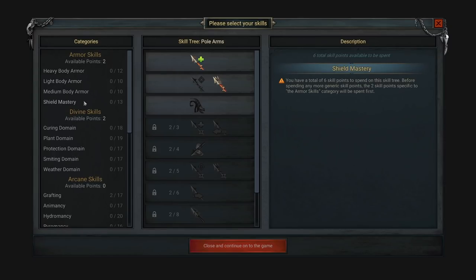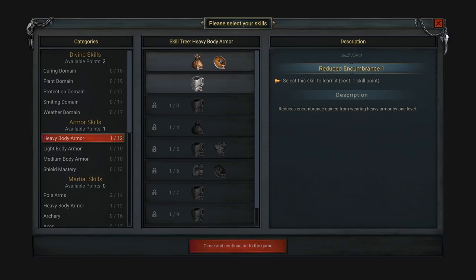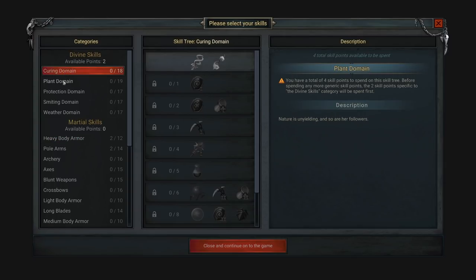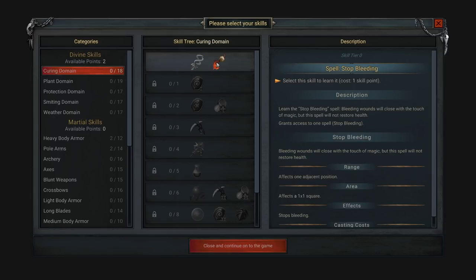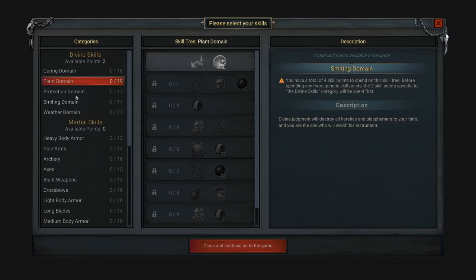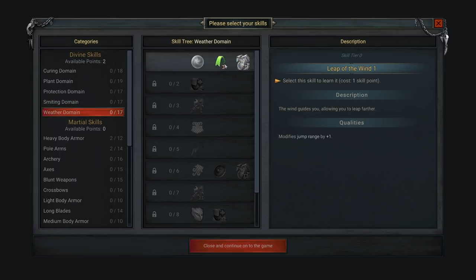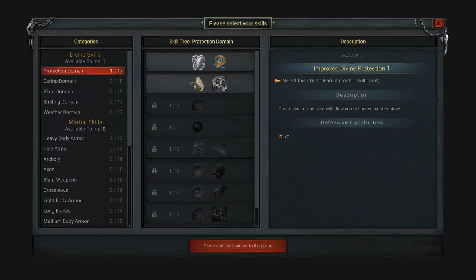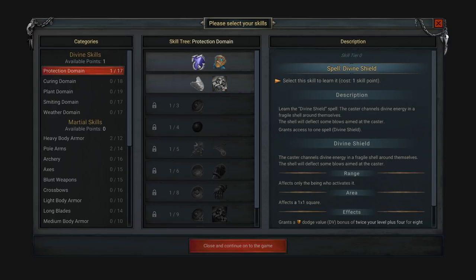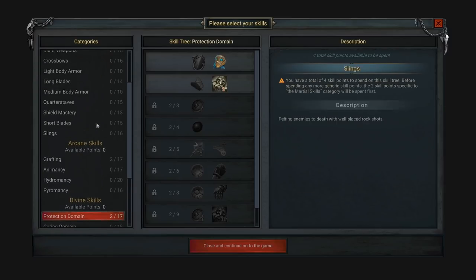Heavy armor gives a 40% chance to reduce a critical hit to a non-crit, and reduces the encumbrance from wearing it — we'll take that and can move up as we level up. For divine skills, there's curing which heals ourselves — we are priests — so that's cure wounds and stop bleeding. The plant domain gives poison thorns, armor of thorns spell, divine shield, bark skin for protection. There's also smiting for cause wounds and the weather domain. I think I'm going to go with hearty flesh. Okay, I think that's everything — we're all leveled up!